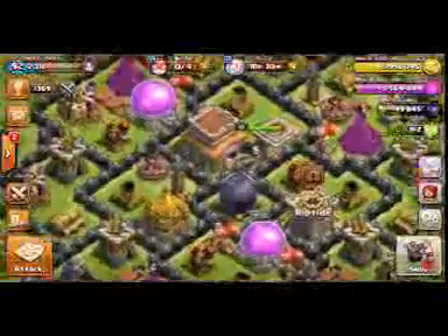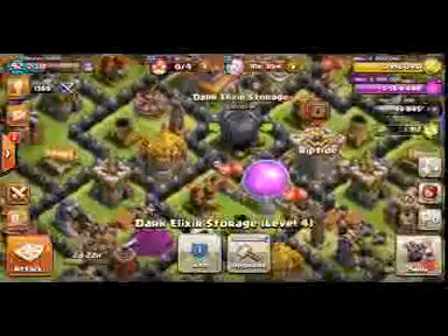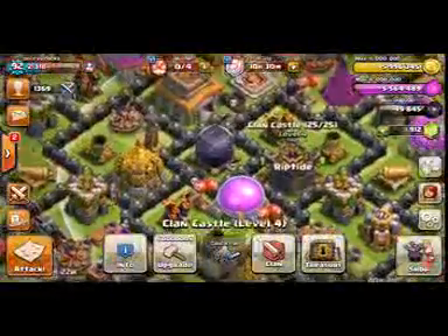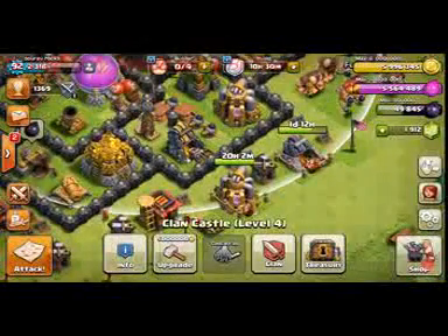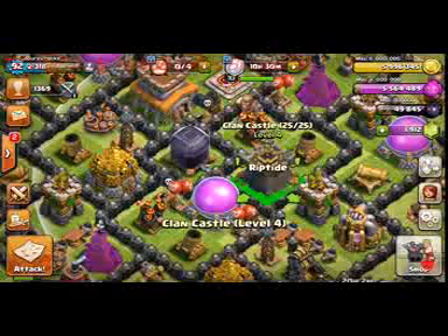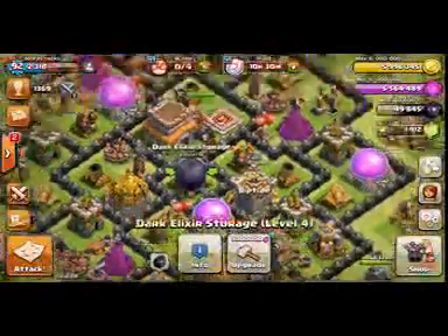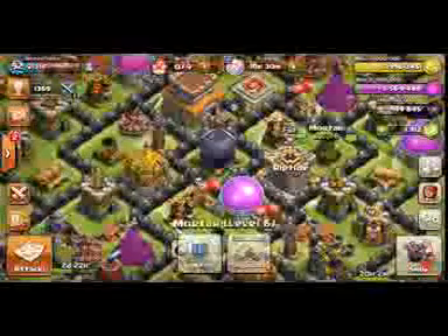I have put the Town Hall in this place and the elixir storage in the middle of the base. I can't put the Clan Castle in the middle because bad guys can easily kill your Clan Castle troops. But if I put the Clan Castle in the middle, I would have to put the dark elixir storage elsewhere, so it would not be protected well. One air defense here, one air defense here.